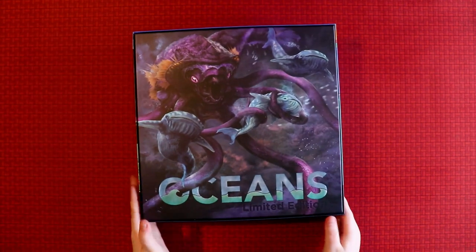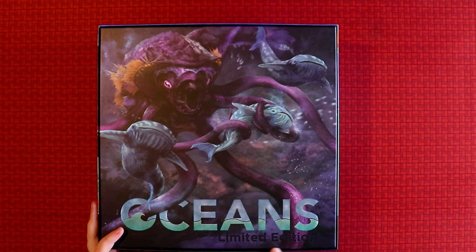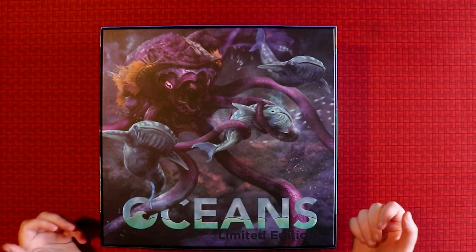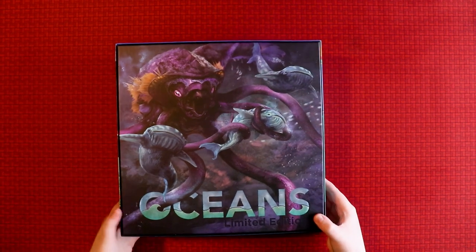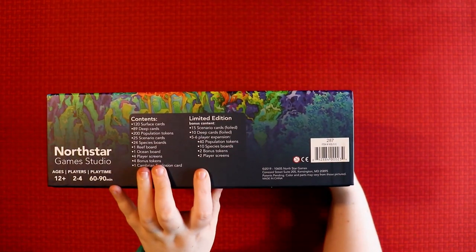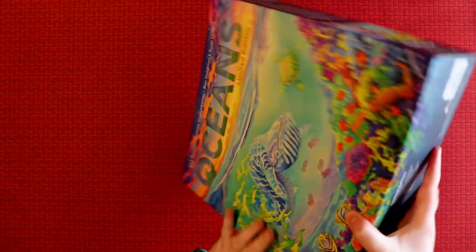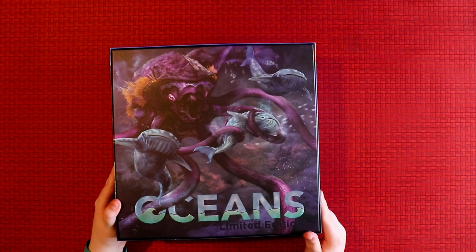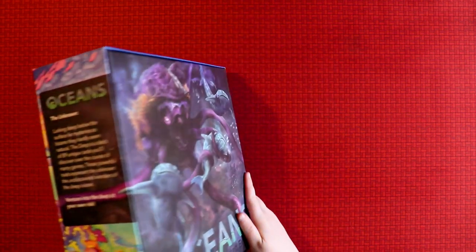The back is stellar — look at that, it's a really cool piece of artwork. Maybe this is to do with it being limited edition. You basically have options for which way around to face your game. On this side it tells you a list of contents, what's in the box and what's in the limited edition version, which is super exciting. I'm so used to the back showing a picture of the game, but instead we just get beautiful art.